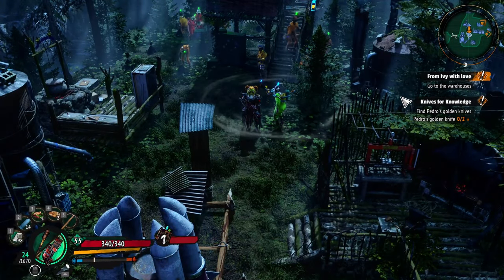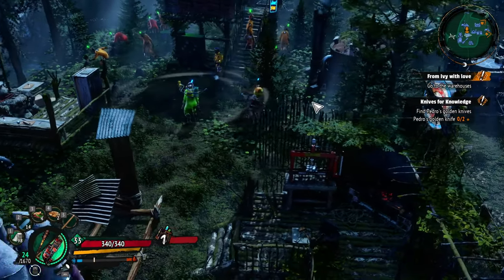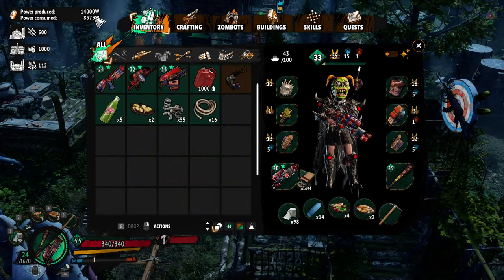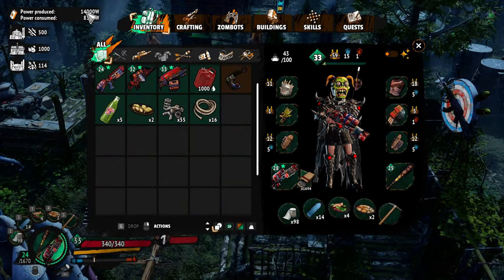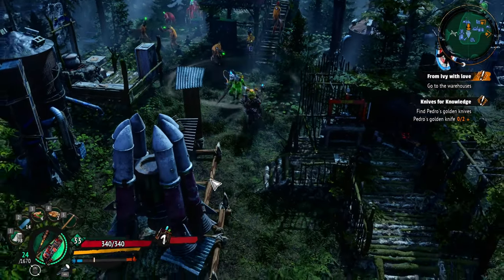What's up guys, welcome to Paradise. So we finally made some progress at the base. We're able to increase our power, which is 14,000, and we have quite a bit to go, so we can definitely expand on this. And we can upgrade the rocket, which actually we'll just do right now.